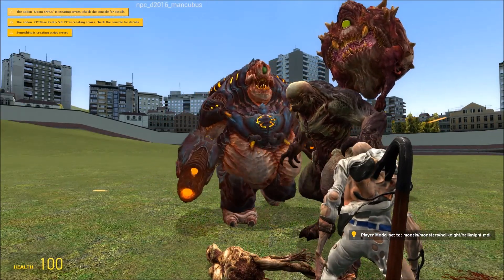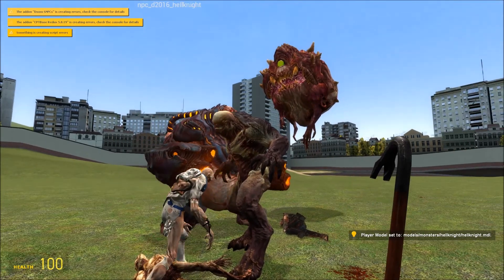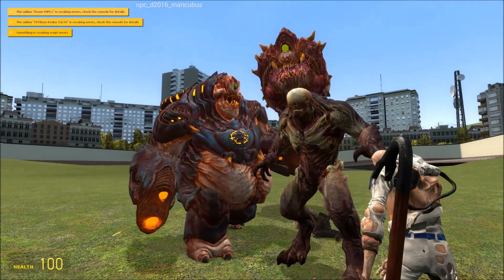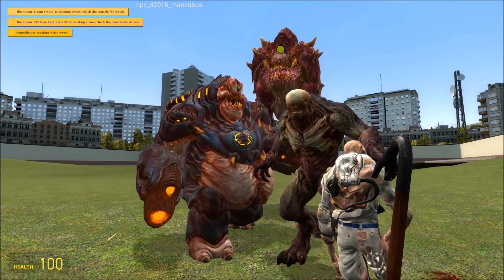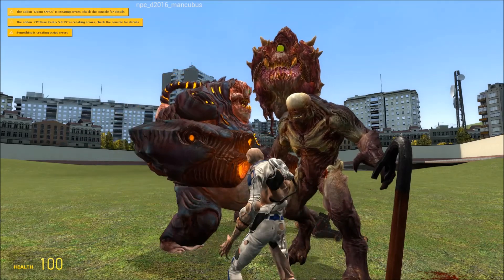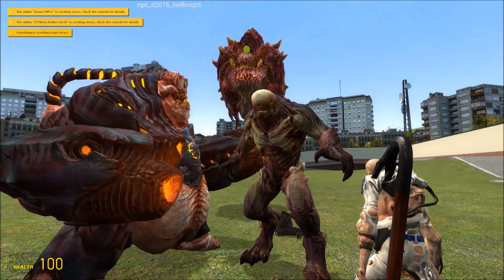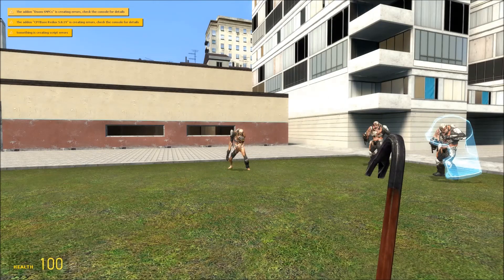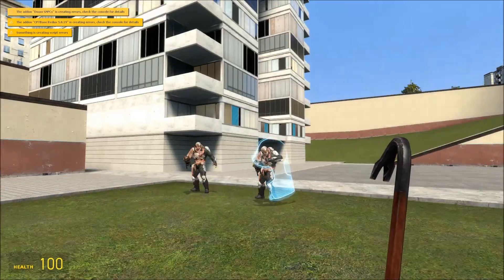For some reason these NPCs don't really do much — they just walk around. Like I said, I'm sure there is a way to get them to work in the settings, but as far as I've tested so far there isn't. And since we're in Construct, it's definitely not a map issue.